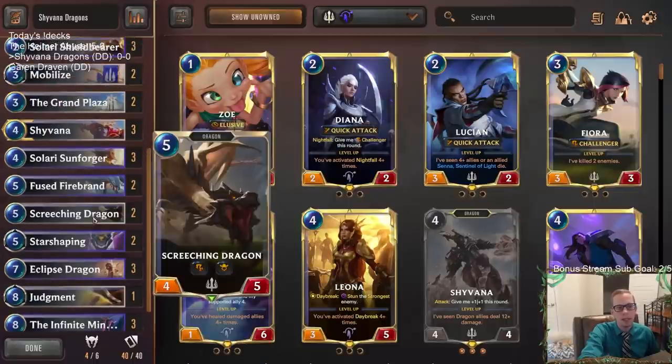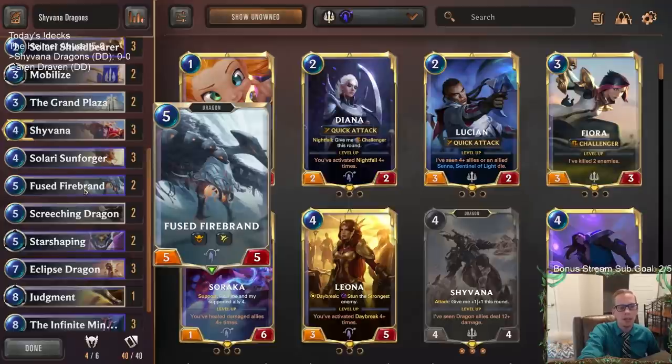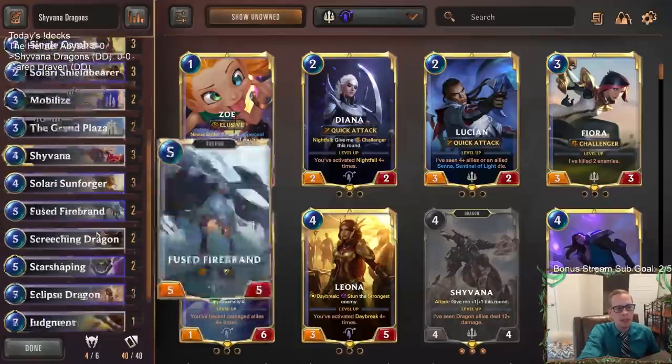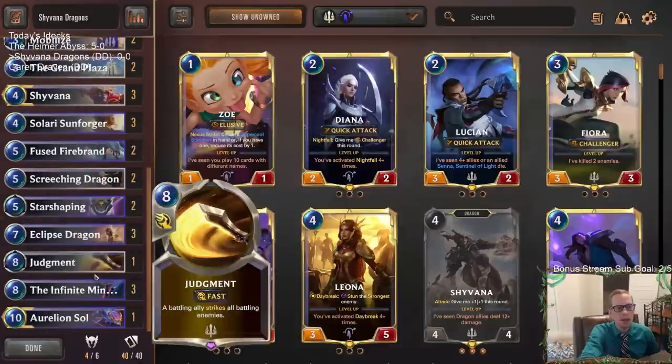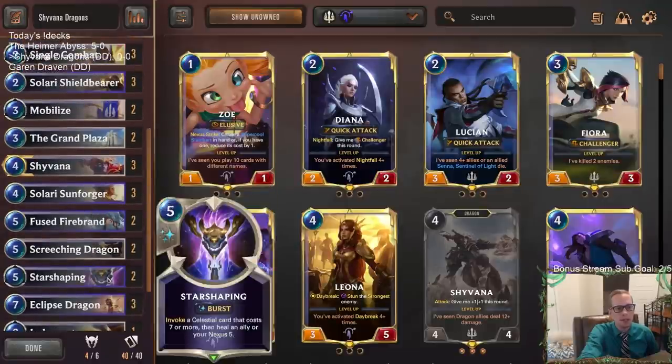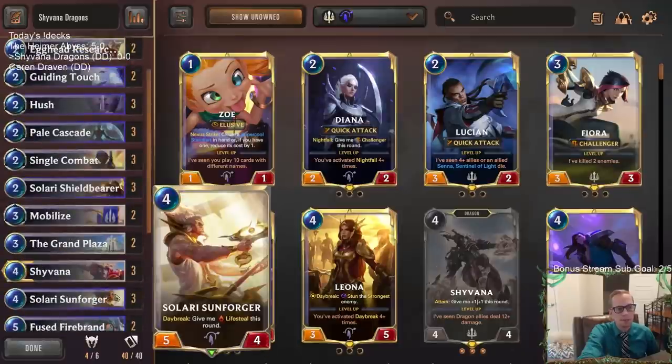Two Screeching Dragons, two Fused Firebrands — so as you can tell we're focusing on those dragons. Fused Firebrand is definitely an underrated card with that spell shield. There are just so many great cards in Targon that it doesn't make the cut in so many decks, but if it was in a different region it would probably be in a lot more decks. Basically this deck is going to have so many expensive units.